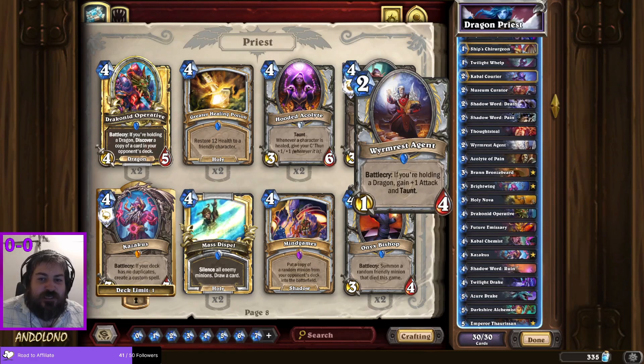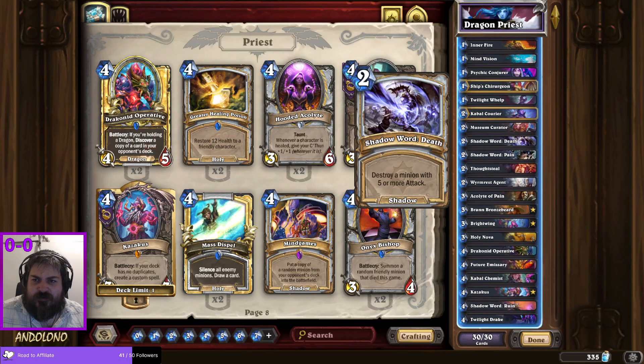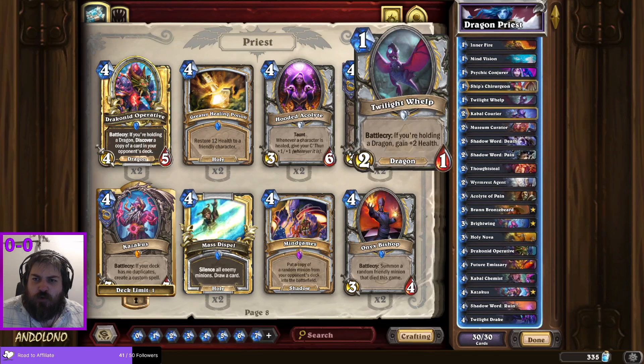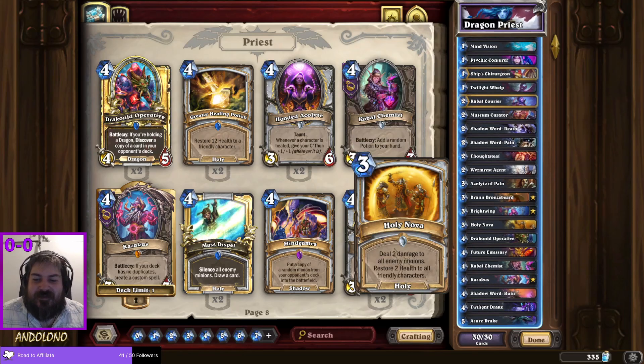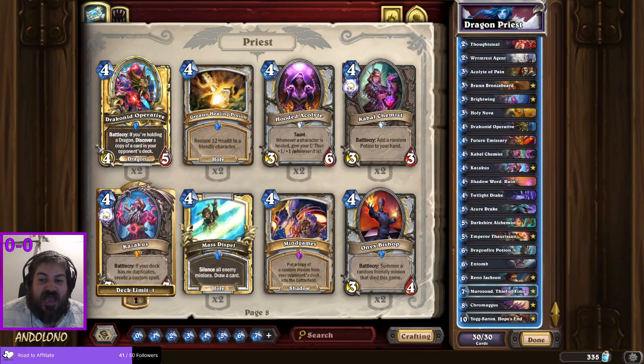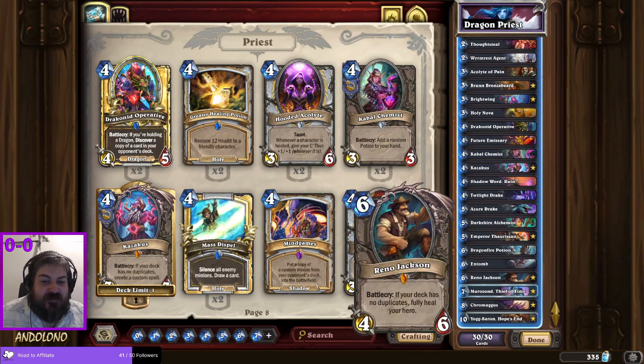The Wyrmrest Agent — pretty good stats, two mana two-four taunt if we have a dragon in our hand. We have the Whelp in here, and Ship's Chirurgeon has made it into the deck as well. Other than that, I've gone more into the no-duplicate synergy because we've got Reno Jackson in here for a full heal.